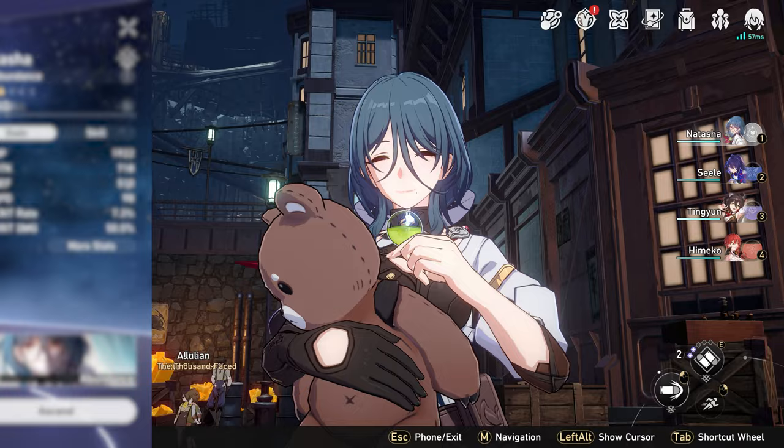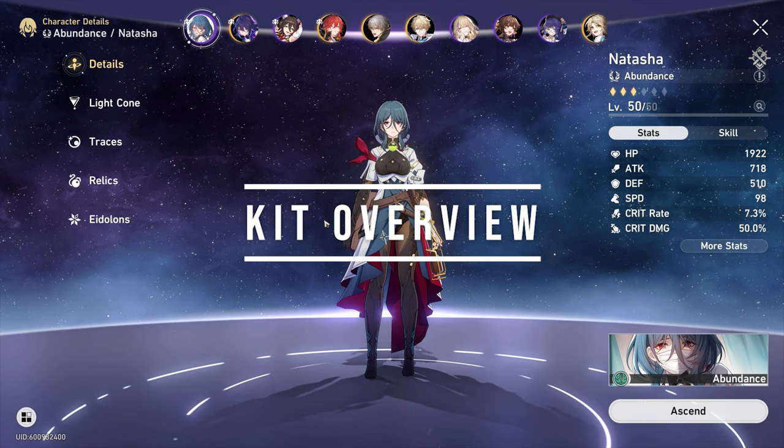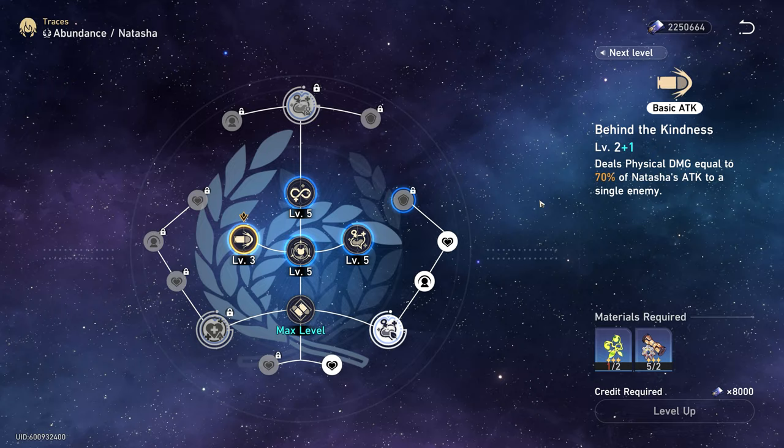Let's talk about Natasha's kit. She is going to be your dedicated healer — all her skills and ultimates revolve around healing. Her normal attack, however, is just going to deal basic physical damage.